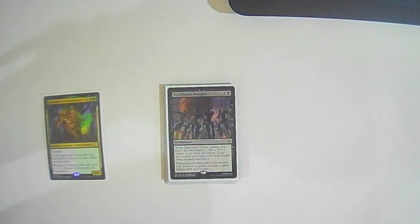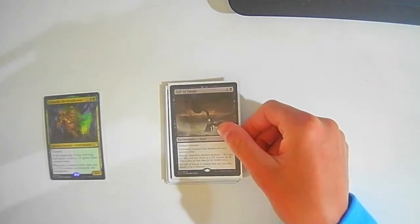Dread Horde Invasion: one colorless one black — at the beginning of each upkeep you lose one life and amass one. Whenever a creature token you control with power six or greater attacks, it gains lifelink until end of turn. It's mostly just a creature token that can die every turn and make our commander bigger.